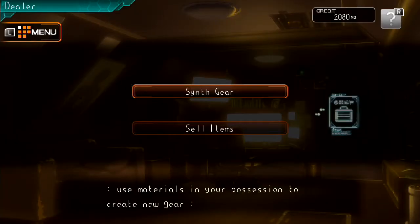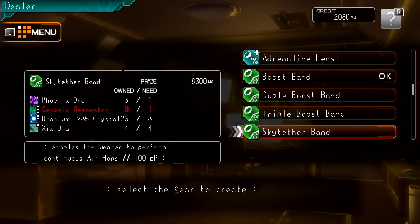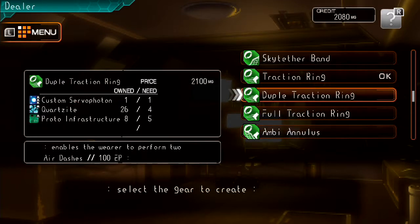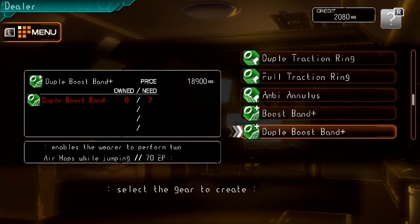I'll quickly show this and then move on. After creating the Triple Boost Band, if I can get down here, it gives me access to what's called the Sky Tether Band, which allows you to perform as many air hops as your EP allows. I'm going to be trying to get the Sky Tether Band Plus, so that way I have so many air hops I can pretty much avoid just about anything. This is what I'm going for when I get to the final special mission, Gauntlet 5 — I just will not accept going after that until I have this. And if you create the Double Traction Ring, you can get the Full Traction Ring, which does the same thing but with continuous air dashes.